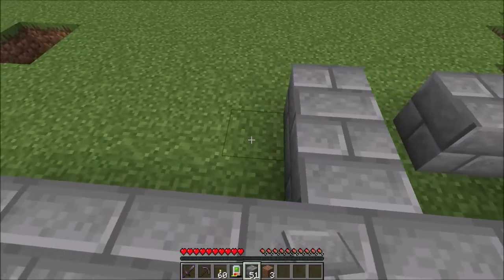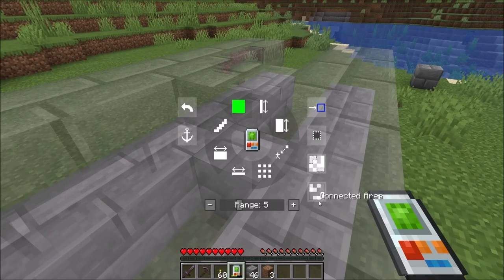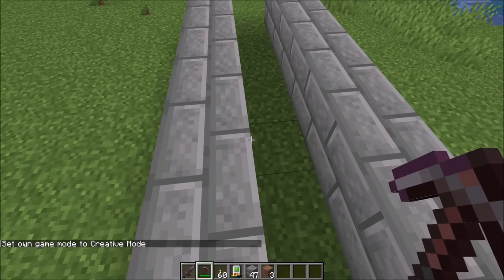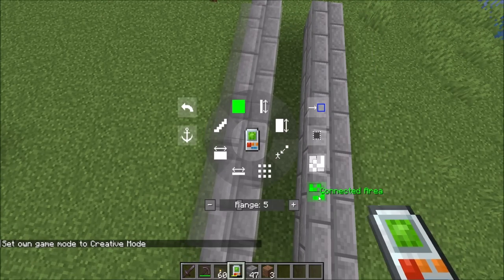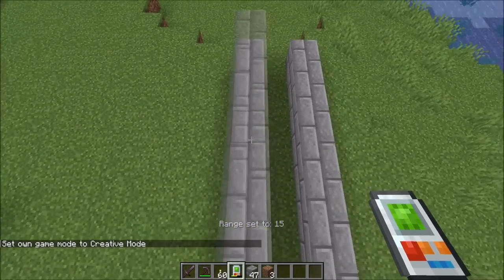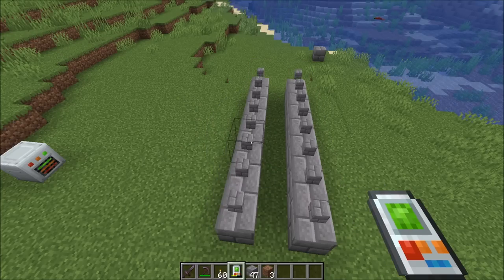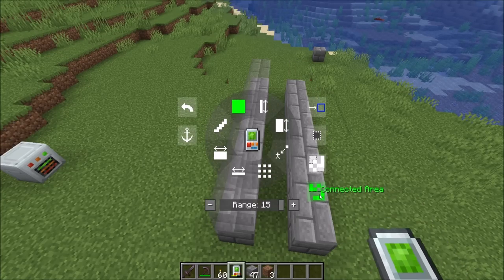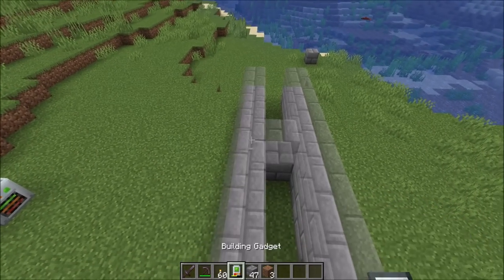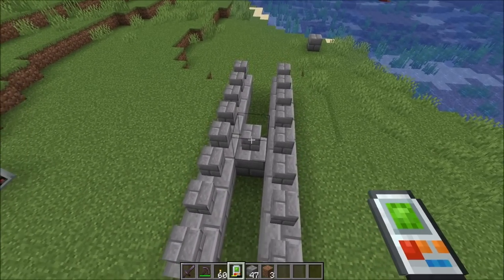With surface mode there's another functionality called connected area. What connected area does is place on the surface only if the area is connected. Notice how right now it's only placing on this row. With connected area off, it'll place on both because they're not connected. So connected area requires them to be connected; without it, it does not.